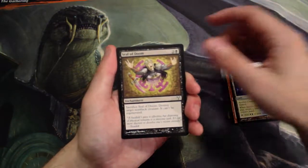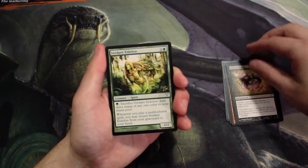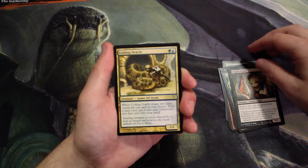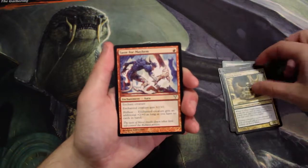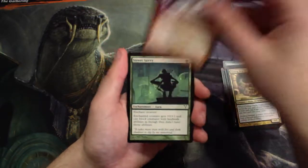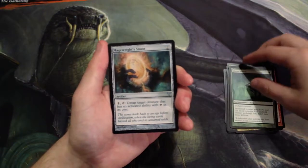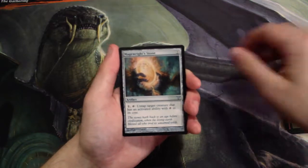Seal of Doom, Verdon Eidolon, Vesper Ghoul, Coiling Oracle — a great card — Taste for Mayhem, Street Savvy, and into our uncommons, we have a Mage Rites Stone.